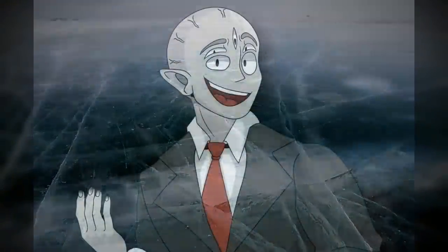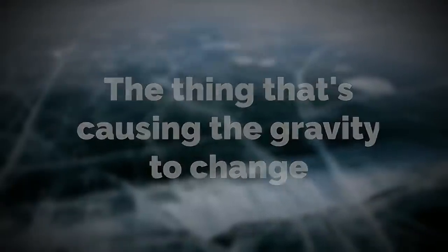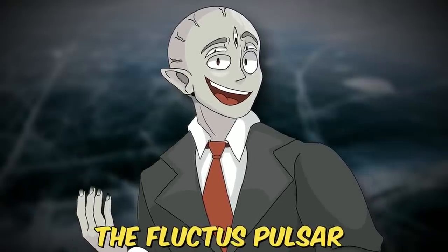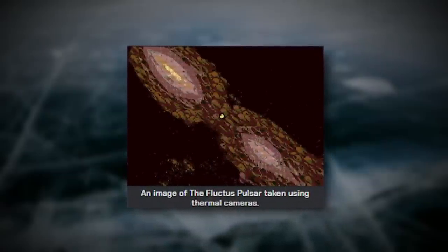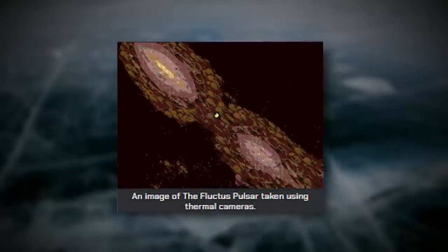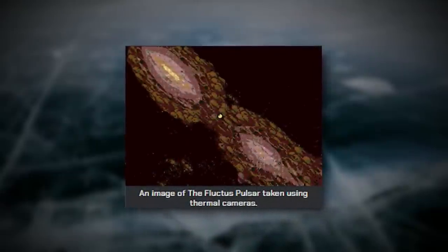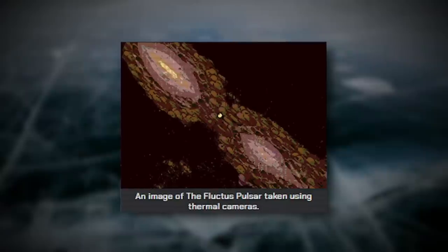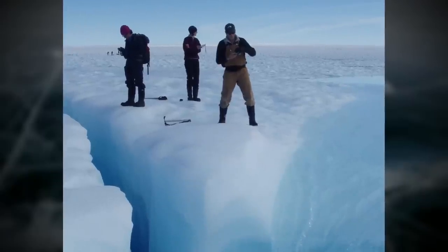Now I'm going to explain the gravitational anomalies. The thing causing the gravity to change is the level itself — it sends out a gravity pattern called the Fluctus Pulsar. The Fluctus Pulsar shifts, morphs, and changes the actual field of gravity and its strength. You can't physically see the shifts with your eyes, but it was noticed that when someone looked through a thermal camera, they could see the morphing and changing, as pictured here. These changes in gravity are dangerous, especially if you're jumping around, up high, or down in a hallway somewhere.